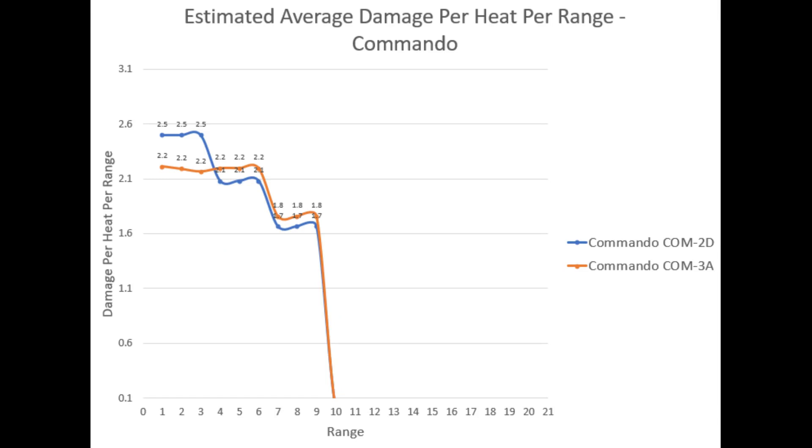Do you remember that the Commando did not seem to be a very good mech in terms of defence capability? Well, for attack it is more heat efficient than the Locust, so it delivers more damage for less heat. The Commando may also attack from a longer distance compared to the Locust to achieve a superior heat efficiency.